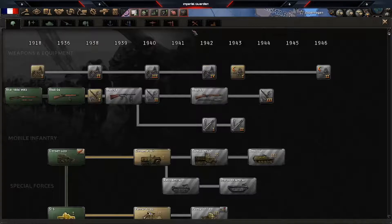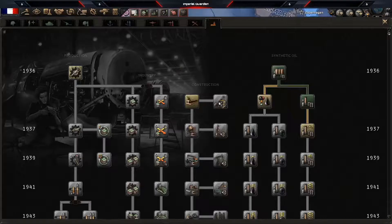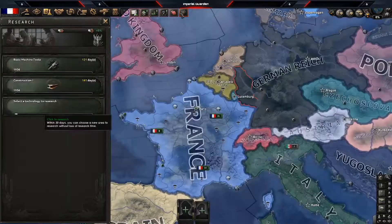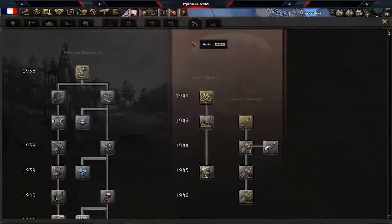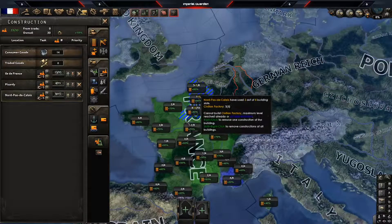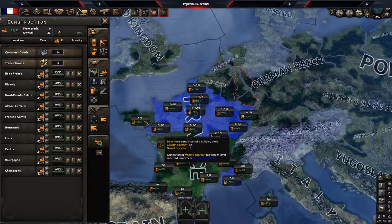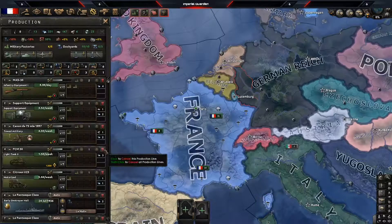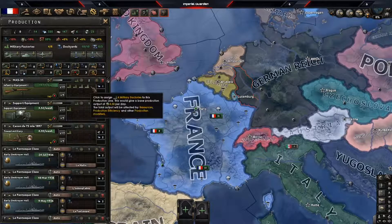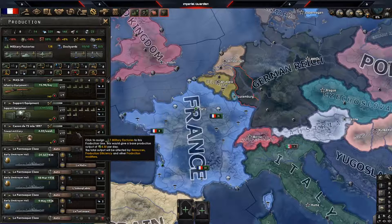First, you're going to grab production and construction tools to progress constructing military factories and civilian factories for later wars. We're going to start off just building some civilian factories, then switch everything else to military. Get rid of tanks and motorized — keep the basics — split across four, then two, and then two.